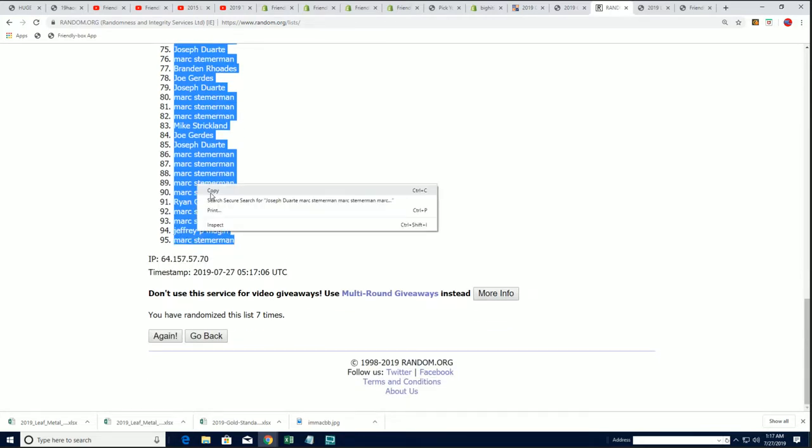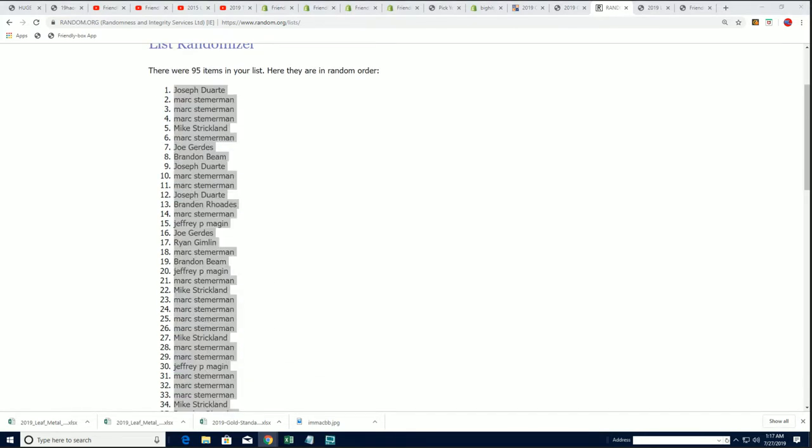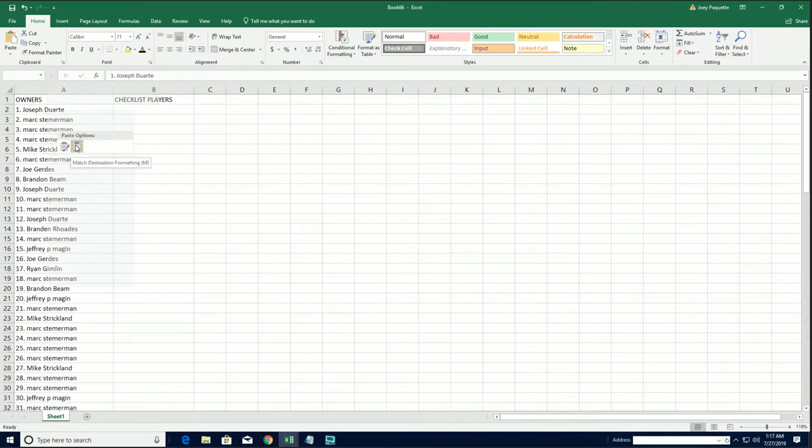Then we have the pick-your-team format where you can select your team. Just click on the team icon and you'll see a drop-down box with all the teams to choose from.